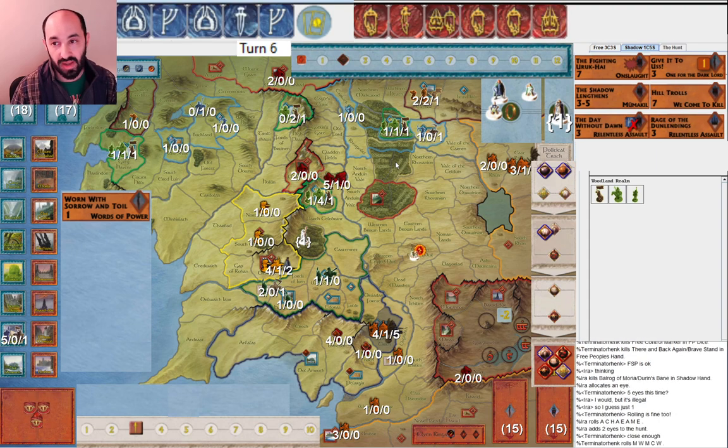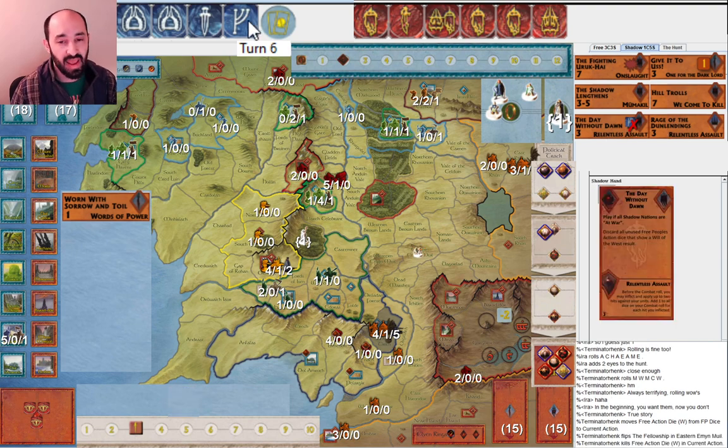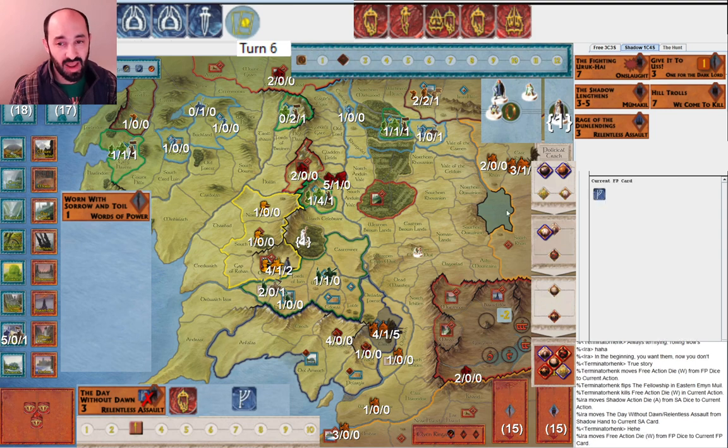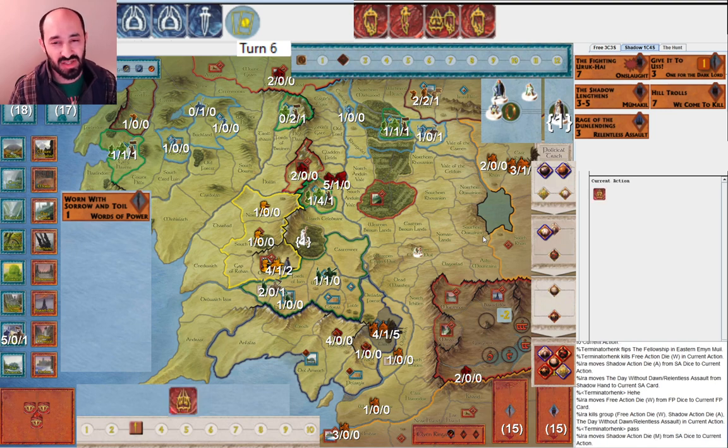I allocate one eye and roll two more again. My opponent gets a nice roll with two Wills of the West - this is enough movement to get into Mordor. I have Day Without Dawn. They hide with the Will of the West, which is obviously correct. I decide to play Day Without Dawn here. It's not great that free people will now be free to save their Wills of the West. But by getting rid of this Will of the West now, they're going to have to use a ring to get in. I feel that's worth it. The chances of getting two or three Wills of the West would be a better deal later is pretty low.